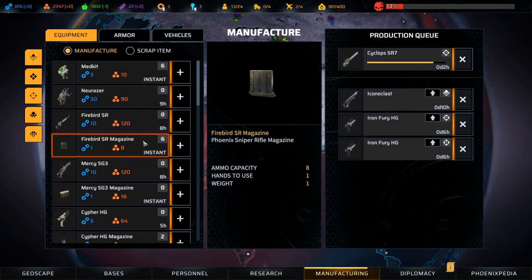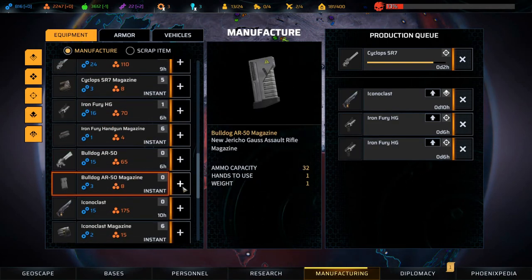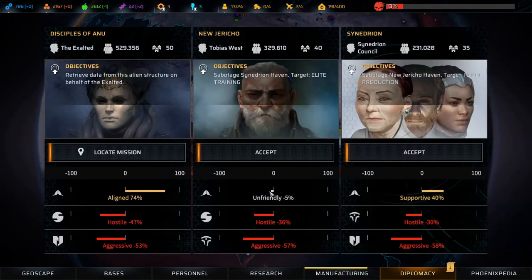Now manufacturing - I think we need to make some bulldog mags. Let's make ten of those and we're making these things as well. The Cyclops is almost done which is fantastic. We have a mission from the Disciples of Anu up in Greenland - they want us to go collect some artifacts for the Exalted. So that might be interesting. Nedrian likes us as well; we want to get them to 50 to share their research with us.